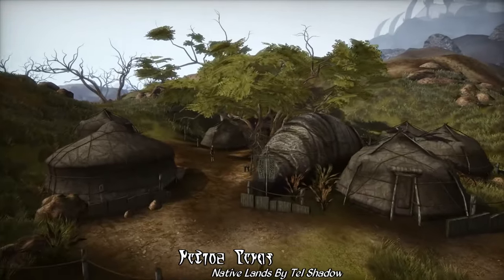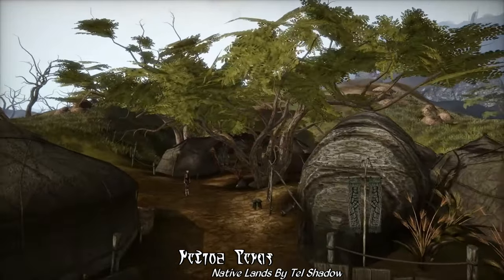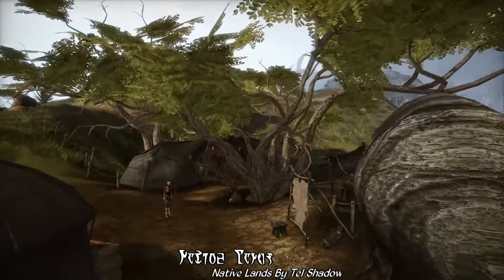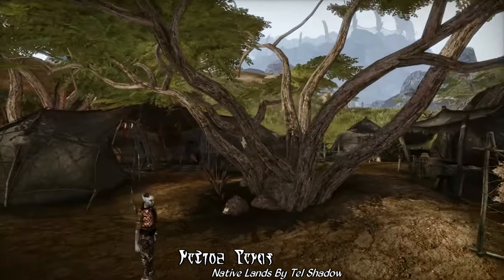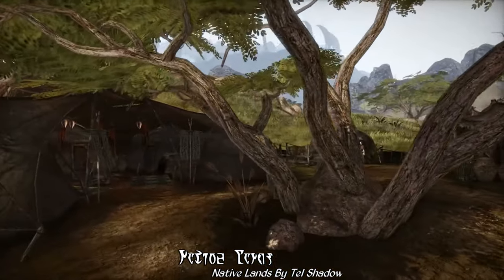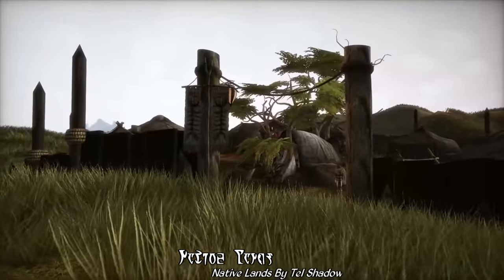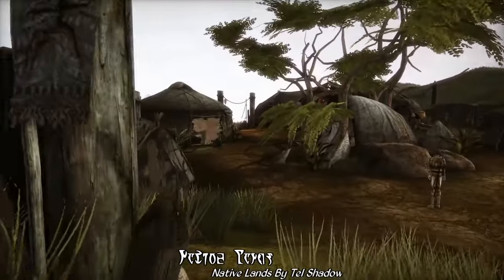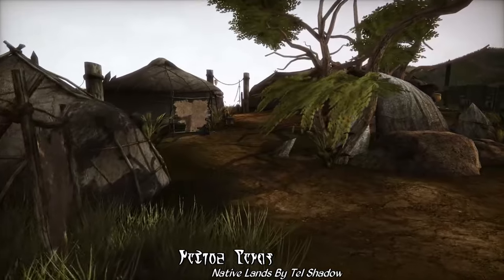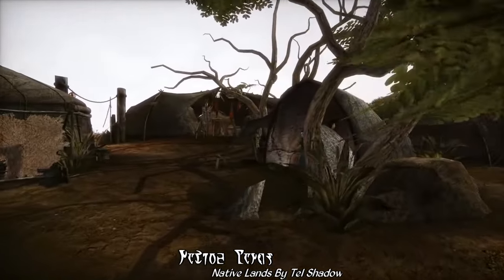Keeping largely to the vanilla layouts of each of the major Ashlander camps, Native Lands adds quite a few new immersive and atmospheric details: Ashlander banners and lights, palisades offering some modicum of protection against the surrounding wilderness, bug shells, tanning racks, talismans — the tools of the trade for a nomadic lifestyle out in the wasteland of Morrowind.